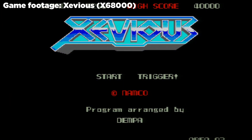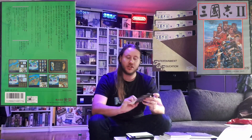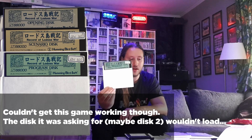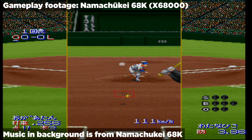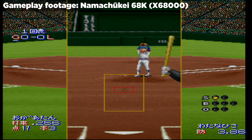Then we have Super Xevious for the X68000 - really cool. And then we have some weird Koei game - not sure which game this is, but it's got the Koei sleeve and everything. Then we have the program disc of Record of Lotus War for X68000. And here we have a baseball game - something Nama... 68. I already have this boxed and I've shown it on the channel previously.